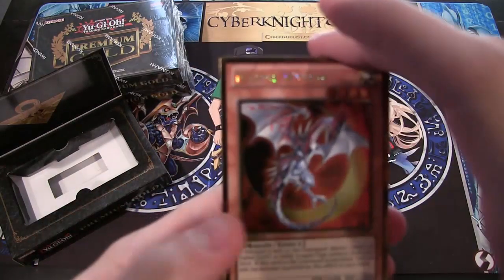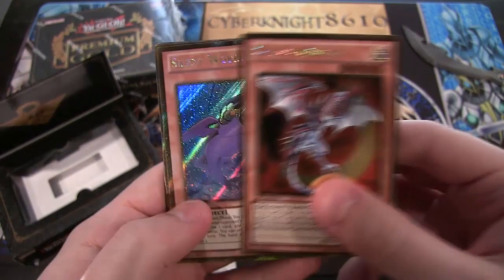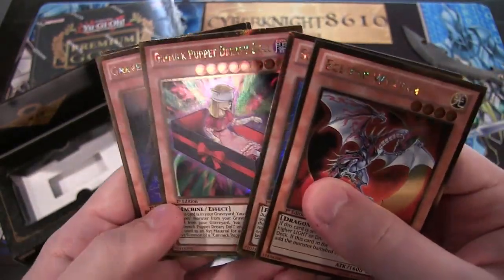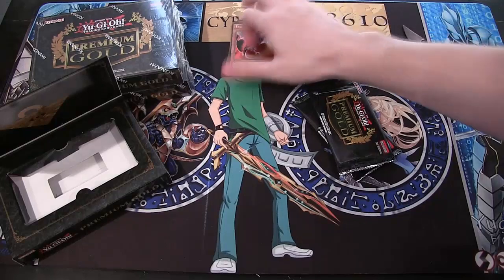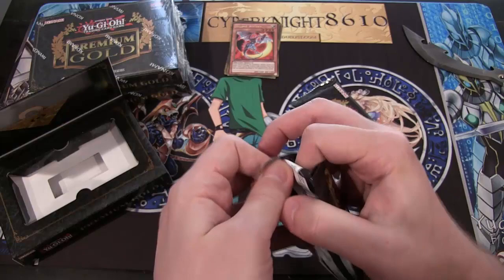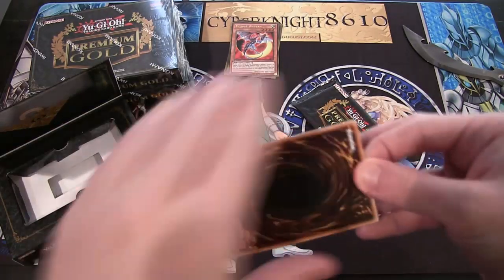Let's see what we get today. We have an Eclipse Wyvern — looks really cool. This is actually really hard to find: the Gimmick Puppet Jerry Doll. Looks really cool. And Mirror Force. That's pretty good. Pack number two out of the first pack.